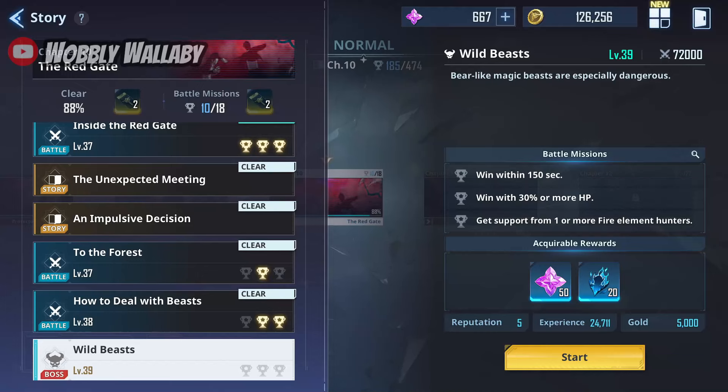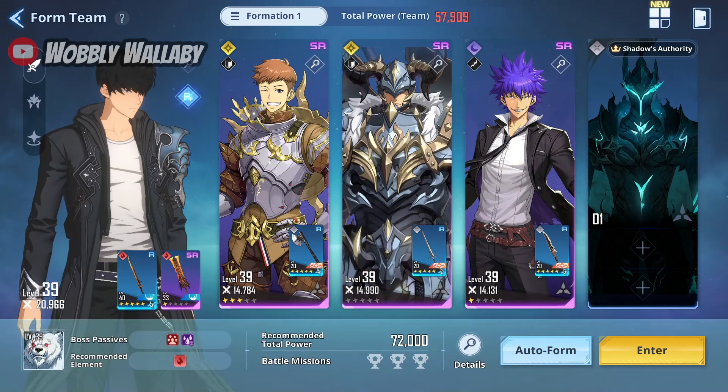Hey everyone, this is WobblyWallaby. Today I'm going to give you a free-to-play, SR-only strategy to beat the Chapter 10 boss, Ice Bear Alpha. My total team power was around 57.9 thousand, which is much lower than the 72 thousand that was recommended.